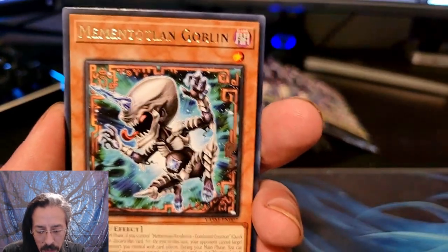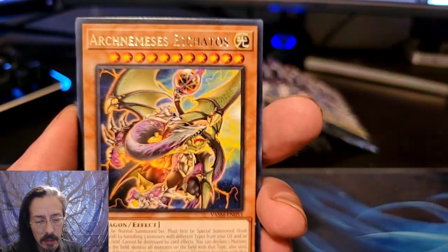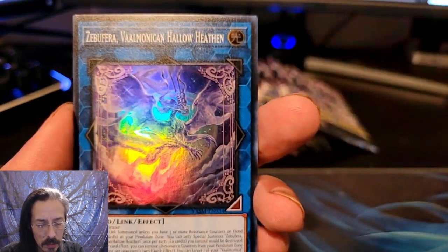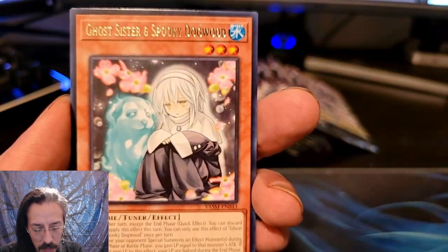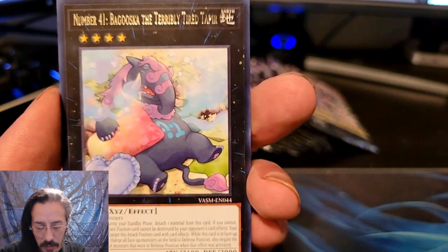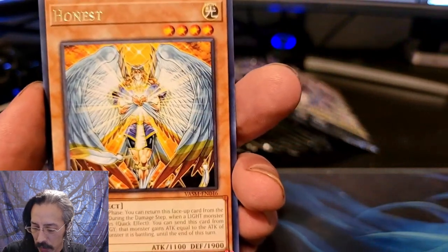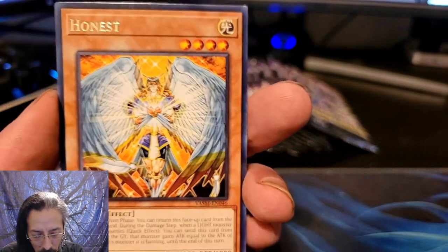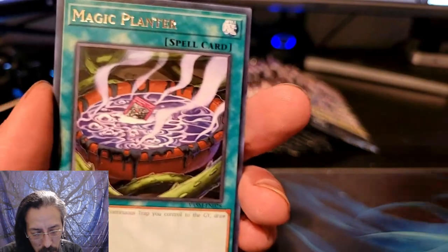We have 30 packs to get through today. Let's see if we can find them. Mementolin Goblin, Arch Nemesis Echatos, Zabufra, Valmonica Hollow Heathen, Ghost Sister and Spooky Dogwood, Number 41 Baguska — everybody's favorite, it makes you put everything in defense and deactivates all your effect monsters — Honest, also another good Quarter Century if I remember correctly, and Magic Planter.